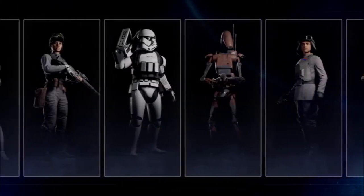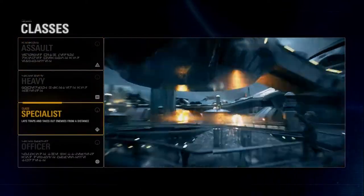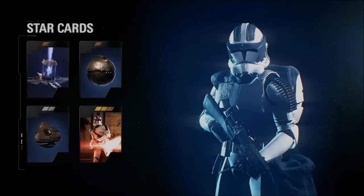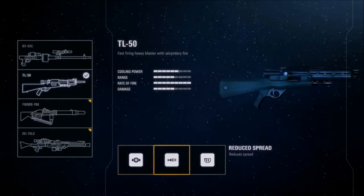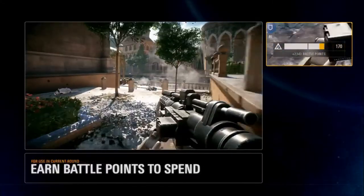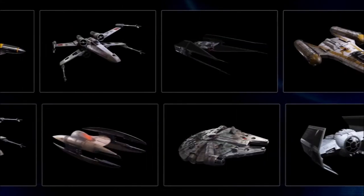We see a large variety of different skins and characters, jumping into the class system. We have assault, heavy, specialist, and officer. Each class will have different star cards, different weapons, and different attachments. That is something very cool — in the first Battlefront we didn't have any attachments for weapons or star cards, so the attachments list will hopefully be in depth with a lot of different things we can attach to our weapons.